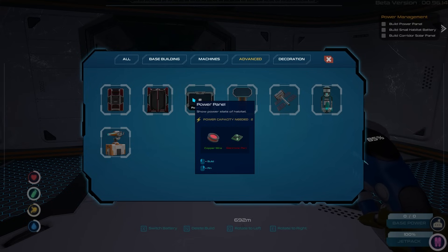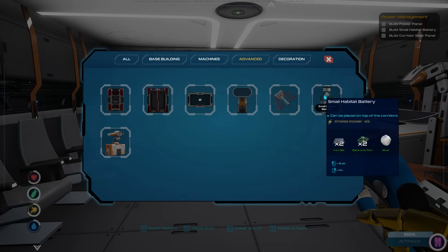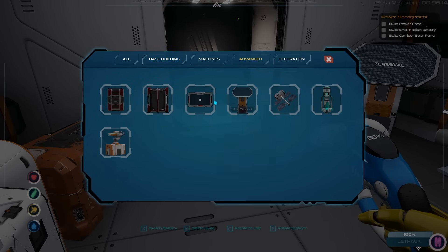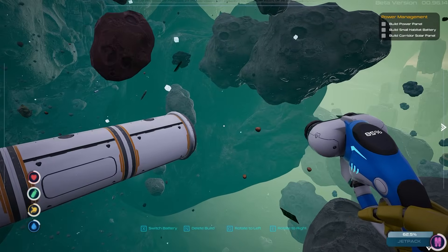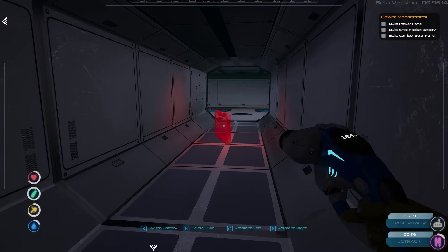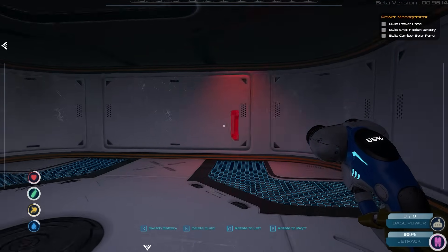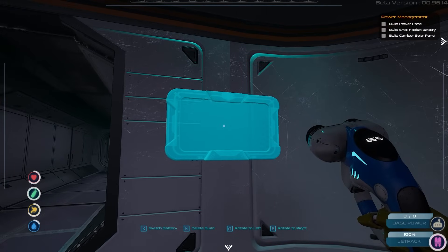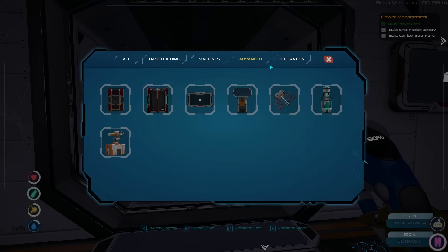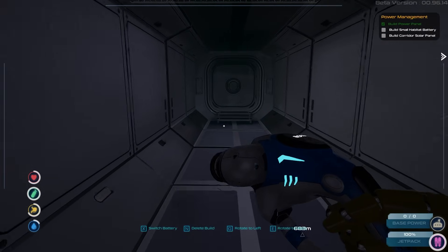The power panel needs more electronic parts — let me go gather some iron. The three things I want to make are in the advanced tab: the power panel, the corridor solar panel, and the small habitat battery. Let me make a couple of those. The power panel goes inside the habitat. I'm going to put it right there — looks pretty good.